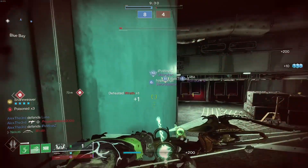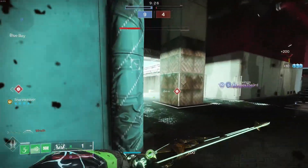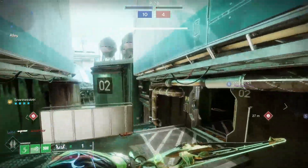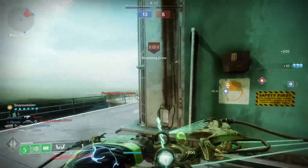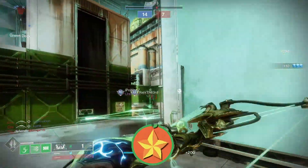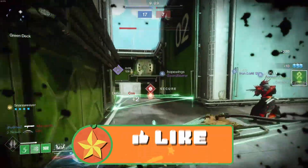Basically if you hit a headshot you'll see down the bottom left you can get the charge going. From one headshot you get one charge in PvP, and then a kill will give you the extra two. If you get a full kill you can basically charge this up, and then when you get it going you will get the Snare Weaver arrow.